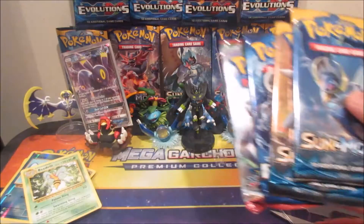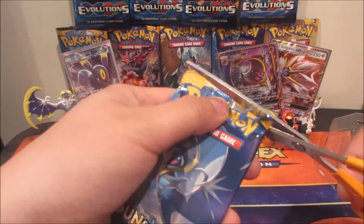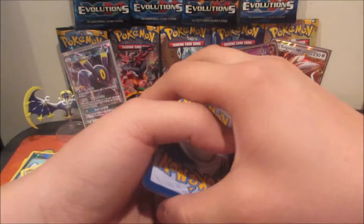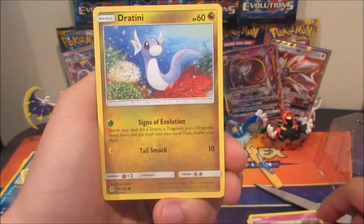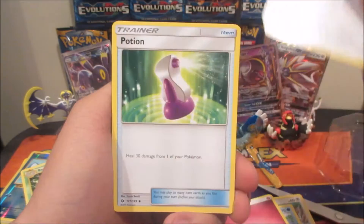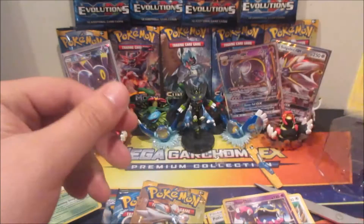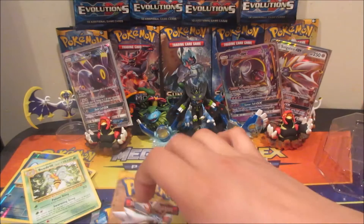Going the opposite order this time — Sun and Moon first. Here's a code for you guys. Four and two. We got Chinchao, Cutiefly, Dratini, Spearow, Psyduck, Fairy Energy, Trumbeak, Potion, Turtonator, a Muk, and a Vikavolt holo! I don't have this one yet either — going to sleeve that up. Two rares in that pack!